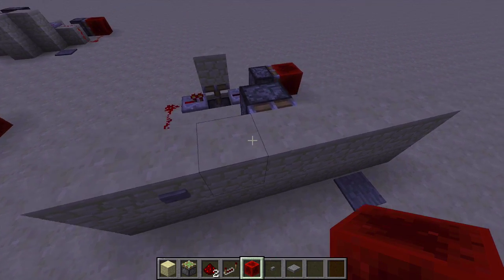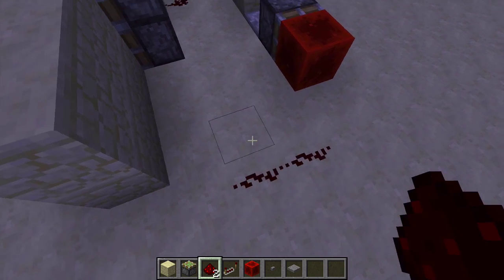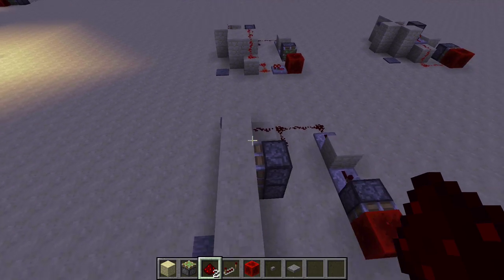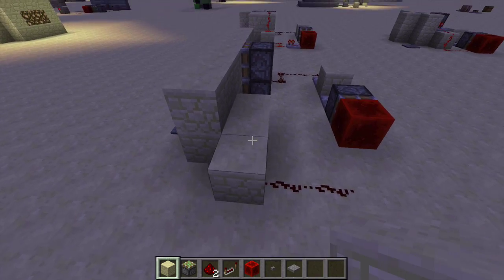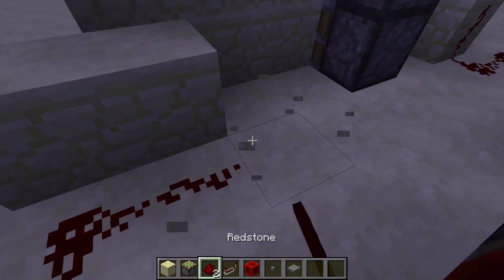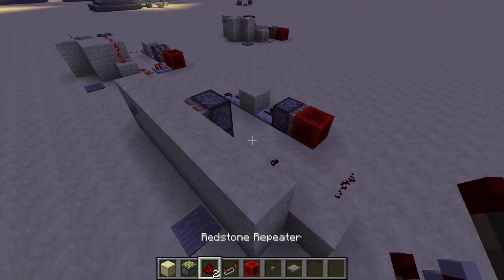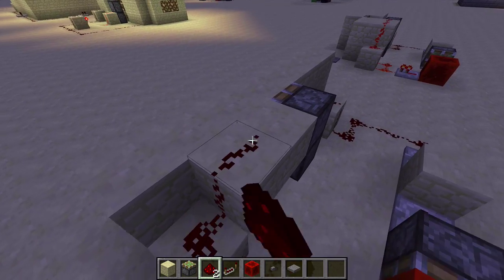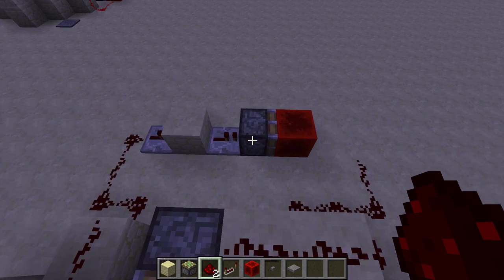You can probably see where this is going. What you want to do is get a redstone line and bring it up. This will power the first piston, and then you can get another redstone line that goes up into the second one and powers it. This should actually be the finished mechanism.